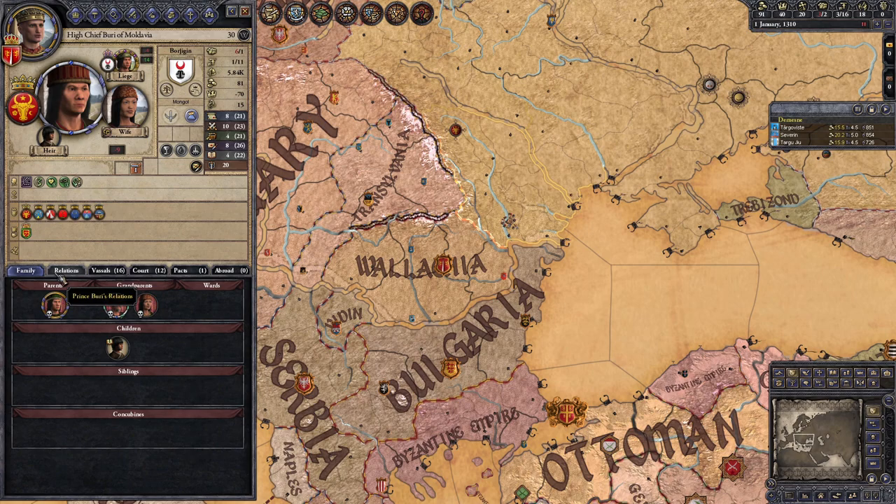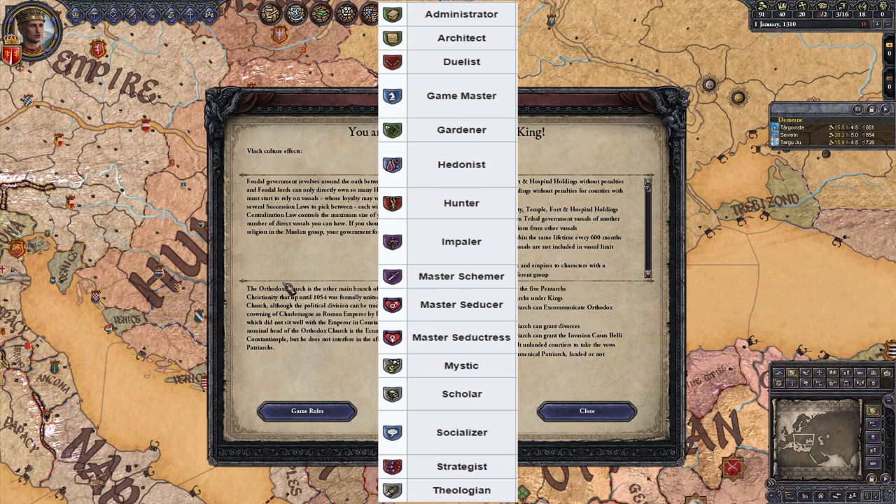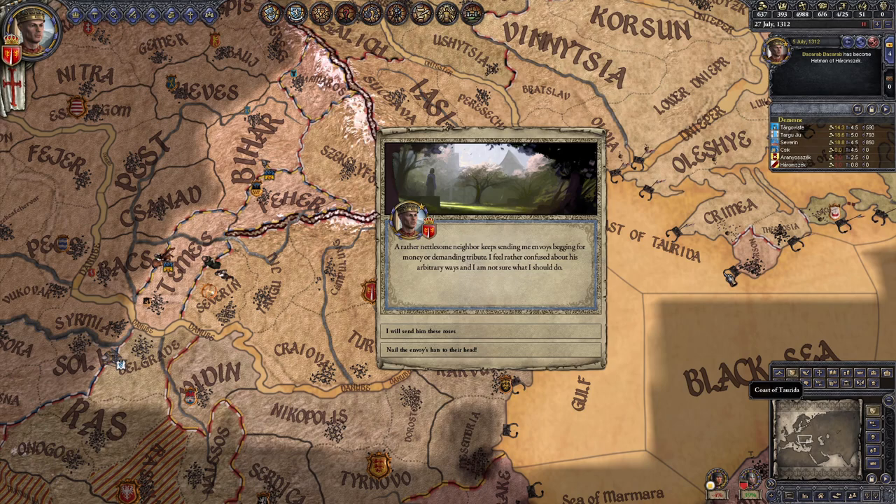Let's get So Much at Stake out of the way first, since it doesn't have very much strategy behind it. The method for getting the Impaler trait on your character depends on whether or not you own the Way of Life DLC. In both cases, since Impaler is a lifestyle trait, you can't normally get it if you already have one of the other lifestyle traits. So avoid decisions and event chains that give you other lifestyles if you're shooting for this challenge.